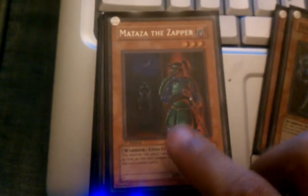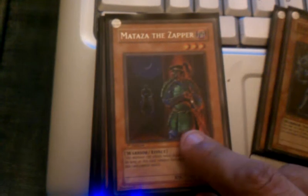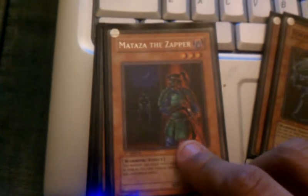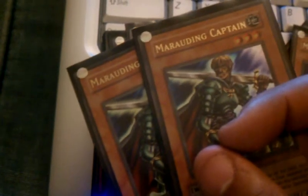Next card: Mataza the Zapper. Basically he can attack twice and he can't change control, so he's really good against people who use Mind Control and then try to Xyz or Synchro. Then I've got two Marauding Captains — I like his ability, and if I have two in my hand I can summon them both to the field. Good staller.